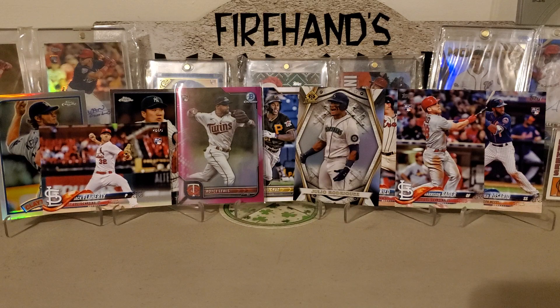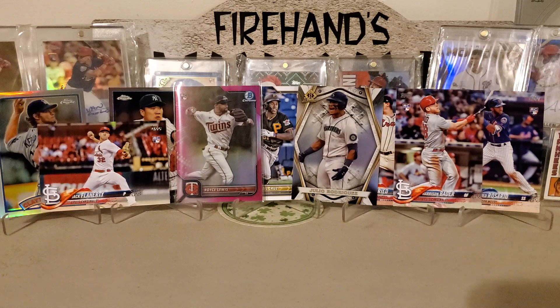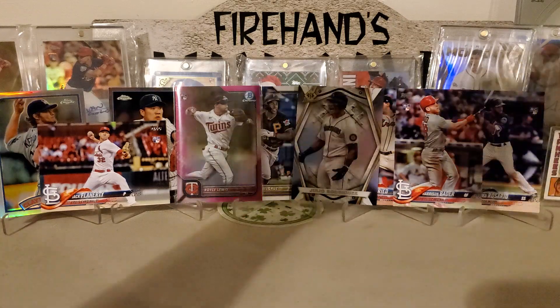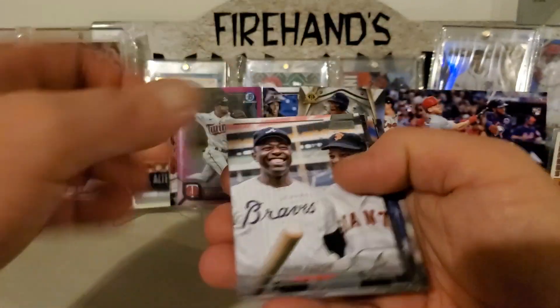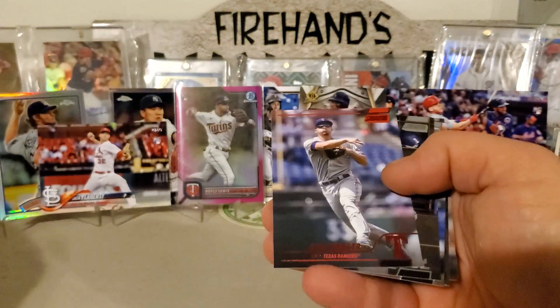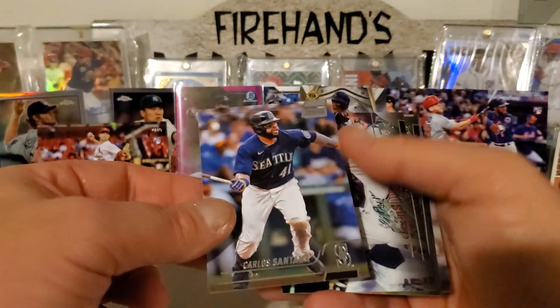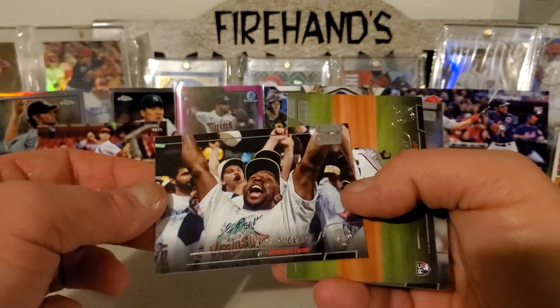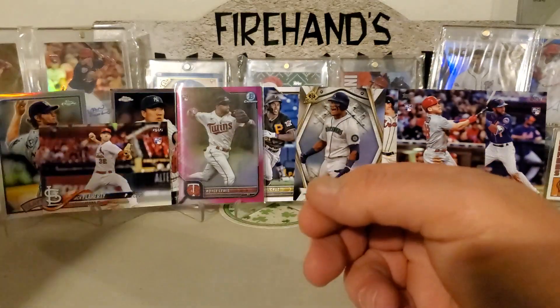Last pack, 22 Stadium Club. They did pretty good though. Looking for J-Rod, Franco, Witt, Pena, Torkelson, Strider, Abrams, and O'Neal Cruz. We got Hank Aaron, George Brett, got a Corey Seager foil, Freddie Freeman, Carlos Santana, got a Kirby Puckett, Josiah Gray Rookie, and a Carlos Redone — finishes up that.